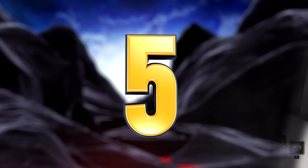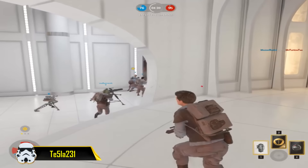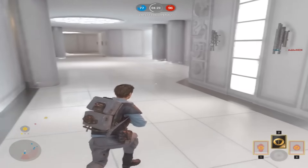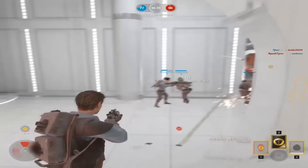Starting off we have Tesla who is playing some blast on the Administrator's Palace map and he shows us a very good combination with the new shock grenade. Throw in the grenade and lock down the enemies in place, then use a thermal detonator to finish them off as they won't be able to dodge it. He manages to pick off 3 enemies by doing this, and I'm sure we'll see more of this or similar combinations when more people unlock the shock grenade.